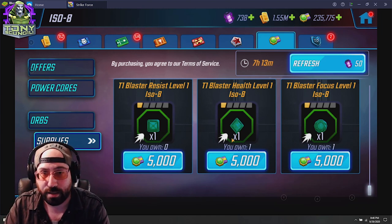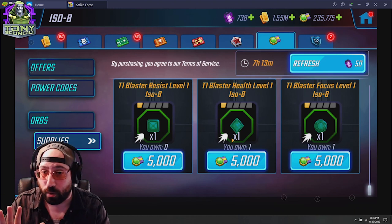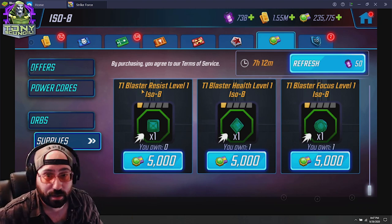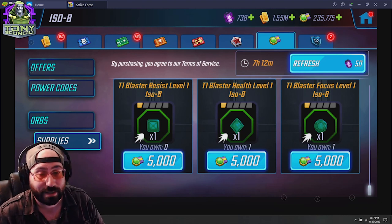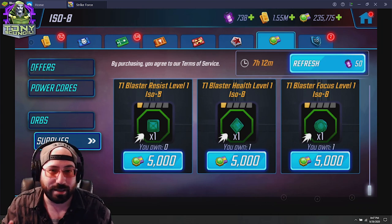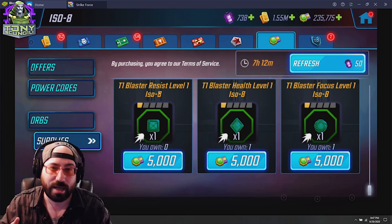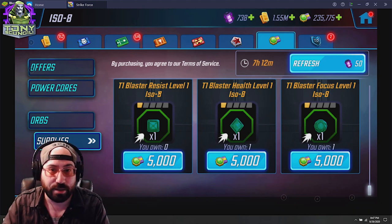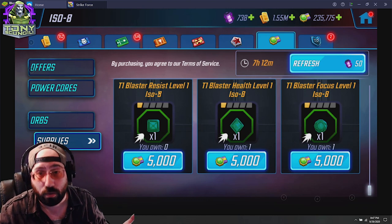The only things that change are the role — blaster, controller, brawler, protector, or support — and the slot of the ISO-8. For example, if we look at my store right now, this is a blaster ISO-8, so it can only be placed on blaster-type characters, and it is a resist ISO-8, so it can only fill the resist slot. If you think of the slots the same way you think about Stark Tech — health, focus, resist, armor, and damage — this is an extension of those Stark Tech bonuses, up to a maximum of 10% on each stat, but only applicable to specific characters.